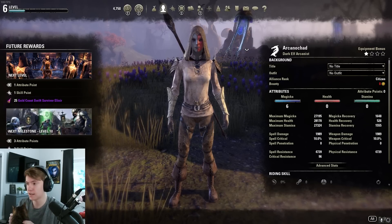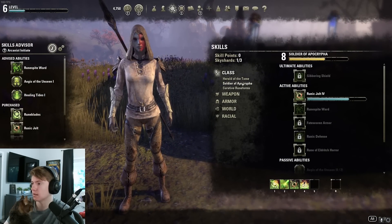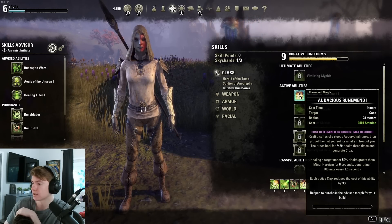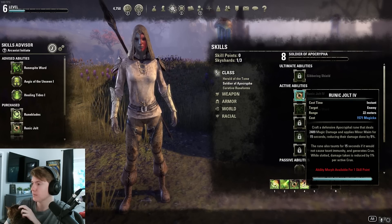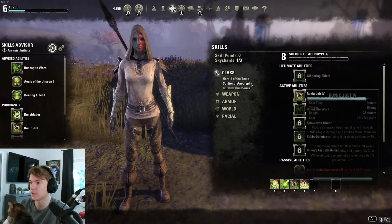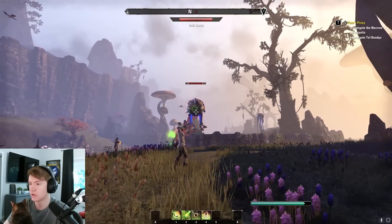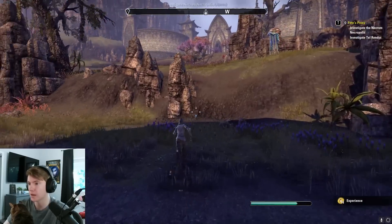Unfortunately I don't think I'll get to level 10 today because I've got to take my cat to the vet, but there are a few things I've learned and I've had a lot of fun. One of the really cool things I like about the class is that I can play with a lot of different abilities. I've been using this healing ability the whole time and just morphed it, so it heals me significantly more and also generates Crux. So I generate a bunch of Crux while healing, then use the beam for significantly more damage. And the Jolt means enemies do less damage to me — the more Crux I have, the less damage enemies deal.